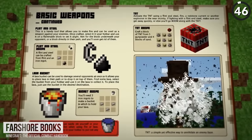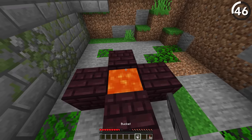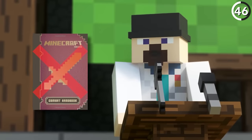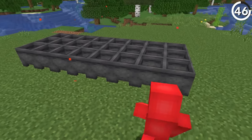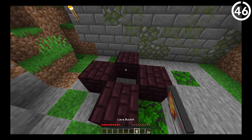According to the official Minecraft combat handbook, you can make an infinite lava source by making a cross shape of nether bricks and adding lava to the middle. But that's obviously fake — even Dinnerbone confirmed it was false. Though this did come out in 2014, we would eventually get renewable lava when dripstone arrived in the Caves and Cliffs update. So the concept is true, but this was a blatant lie.